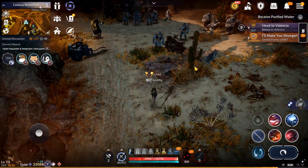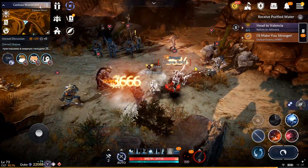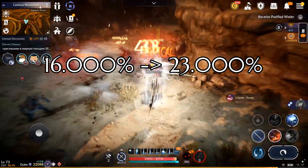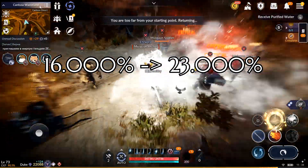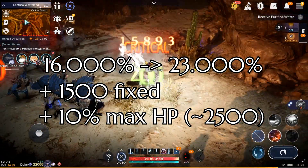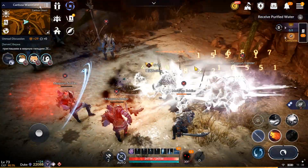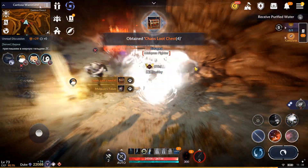All these changes boosted Kunoichi's PVP effectiveness and raised her DPS PVP stats to a new level. As an example, her combo damage increased from 16,000% to 23,000% damage — and that's without the passive Bleeding, which can go up to 1,500 fixed damage plus 10% maximum health damage per combo. Can't say it made her unstoppable in PVP, but now she is a big threat for anyone.